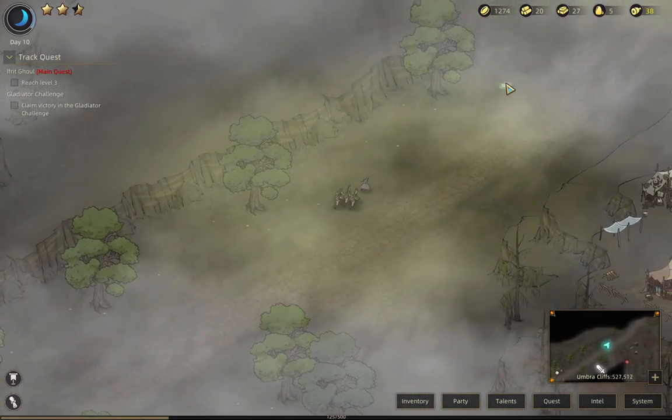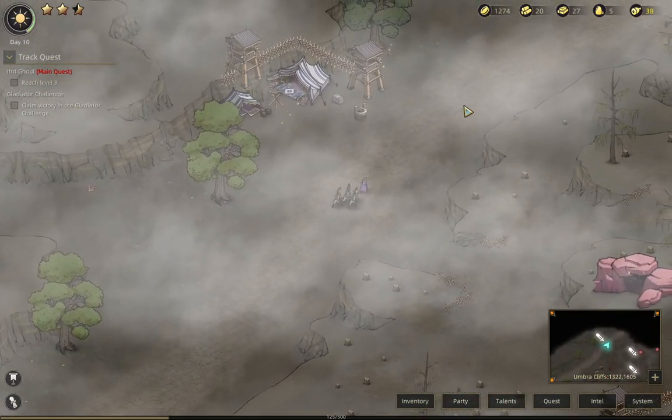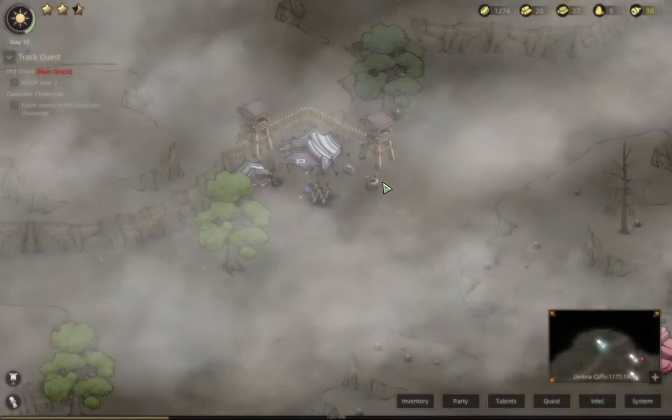Those are magic dens or something. Run faster. Bandits Regiment 9 — I'm fine.